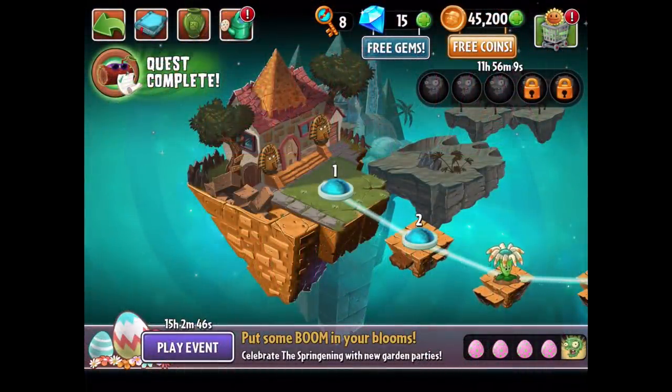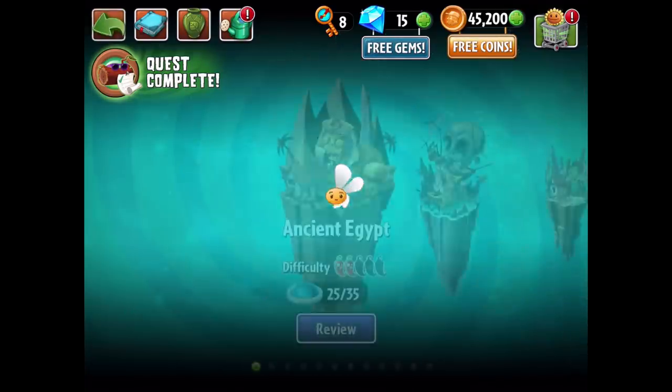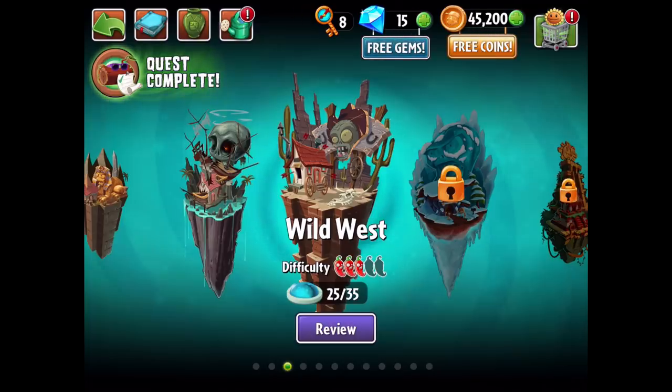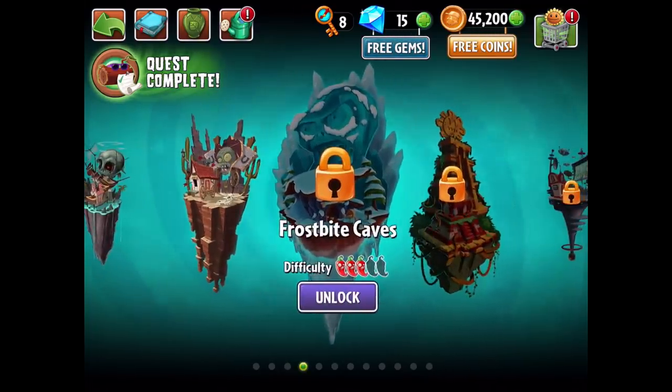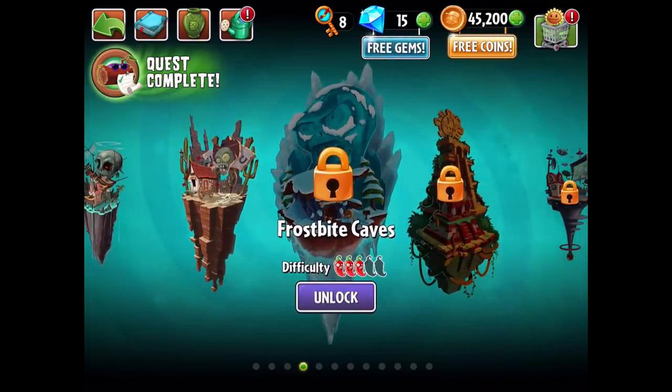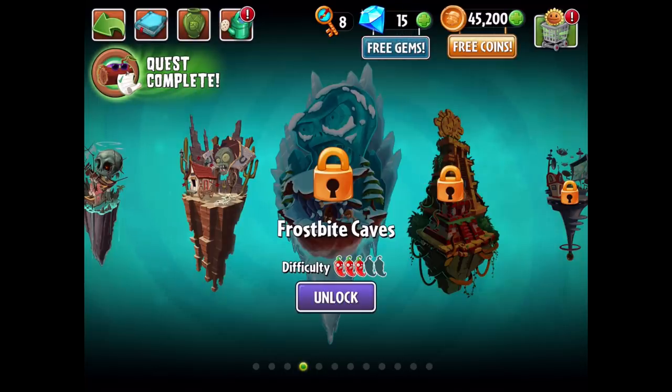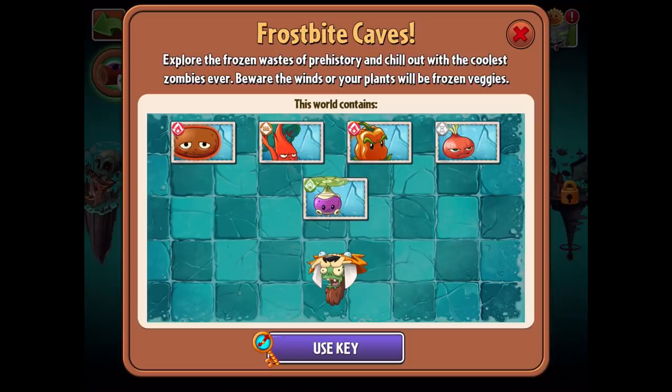Hello ZebraHerd, welcome back to Plants vs. Zombies 2. Today we are heading out of Ancient Egypt and into a whole new world. Last episode we completed the Endless mode, or at least played a bit of it in Wild West. Now we're moving on to our fourth world: the Frostbite Caves. Another three out of five difficulty, just like the Wild West. Frostbite Caves - explore the frozen wastes of prehistory and chill out with the coolest zombies ever.